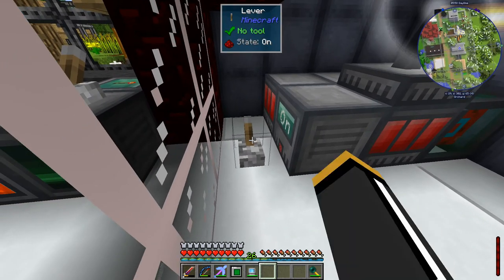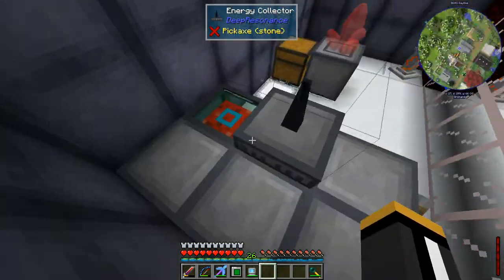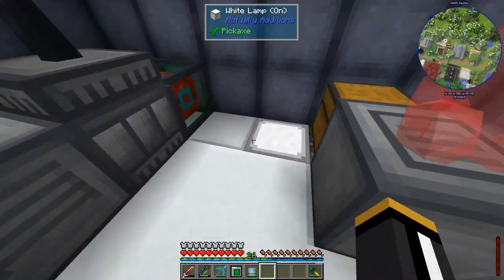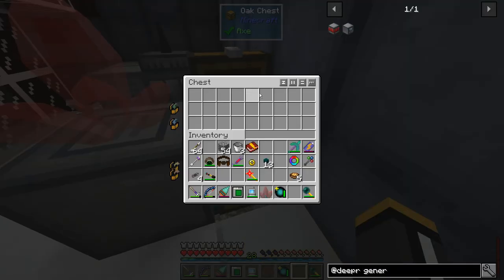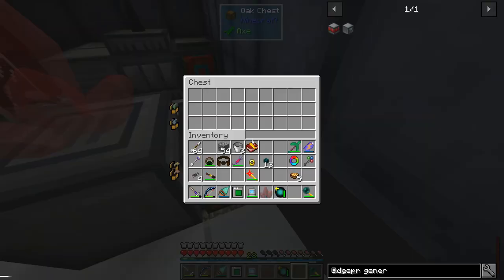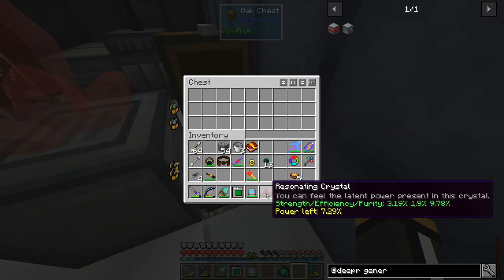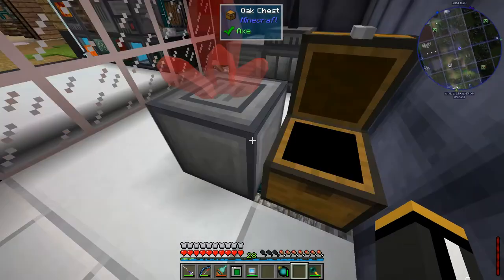We'll end up wasting power if we let it run, so we're going to have to have something in place to have it turn on and off based on our power needs. I spent so much time today roaming around trying to get these resonating crystals - they're pretty rare. It seems like you see them all over the place when you're out mining, but they're really rare.